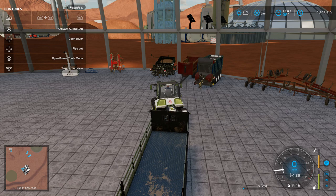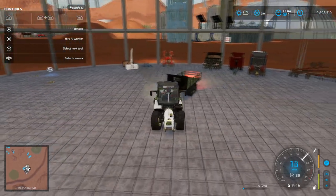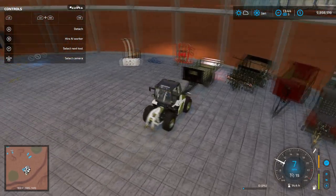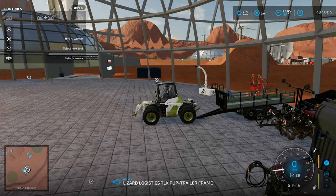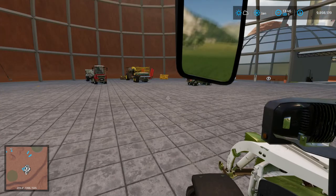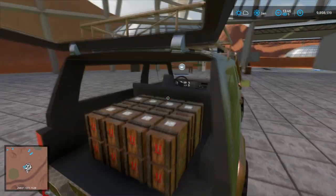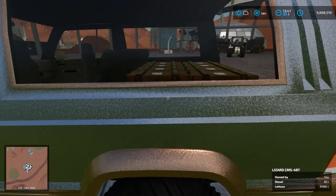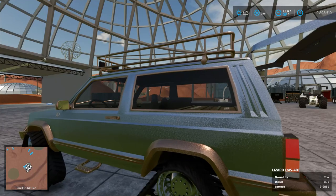I'm just going to turn off auto-load now so that we don't accidentally go and pick something up with this trailer. We'll probably keep this around just in case we need it for other purposes later on. Let's park this up here and have a look at our nice new rover. Yes, you can see it's got diminished capacity size technology there — TARDIS tech, whatever you call it. We've got just under 92,000 litres of lettuce crammed into the back of this thing. That is pretty cool.